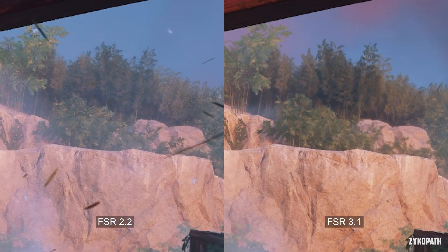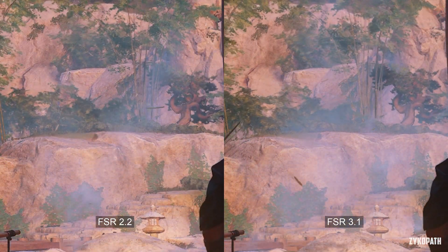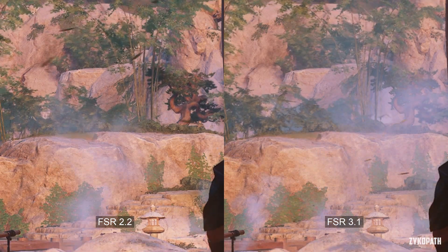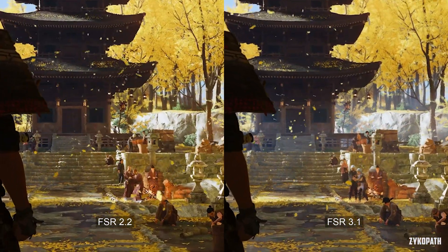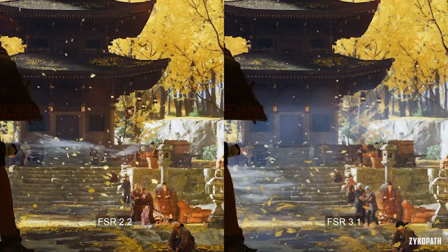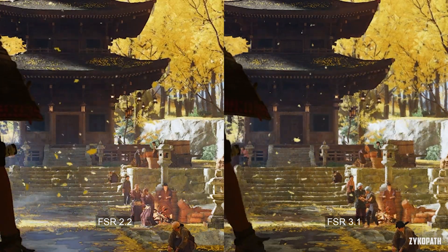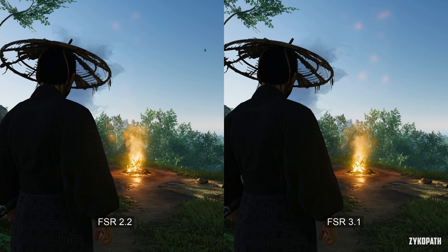Here's another shot where the shimmering improvement can be seen, but also notice how much blurrier the image now looks with FSR 3.1. In another scene, the random flying particles now look a bit more stable with less shimmering and artifacting, but still suffer from trailing and ghosting.